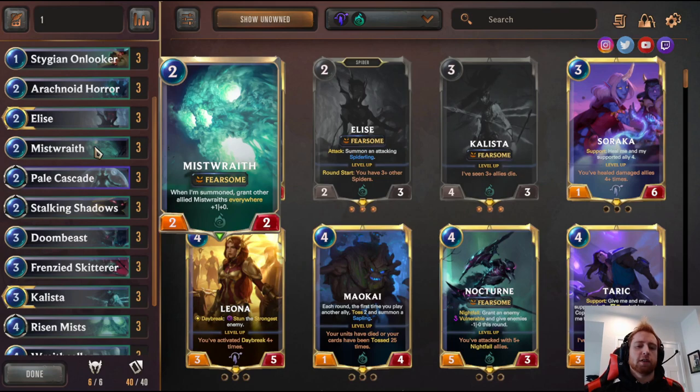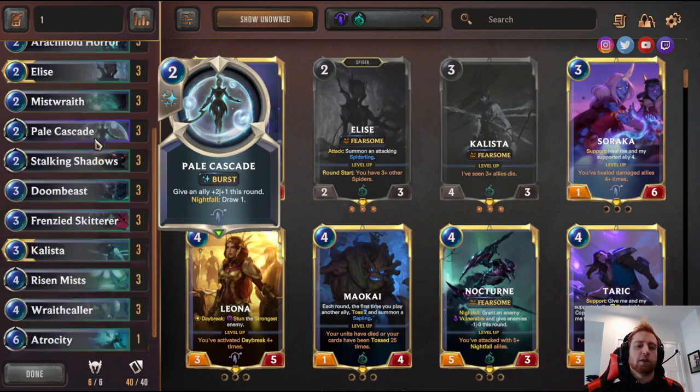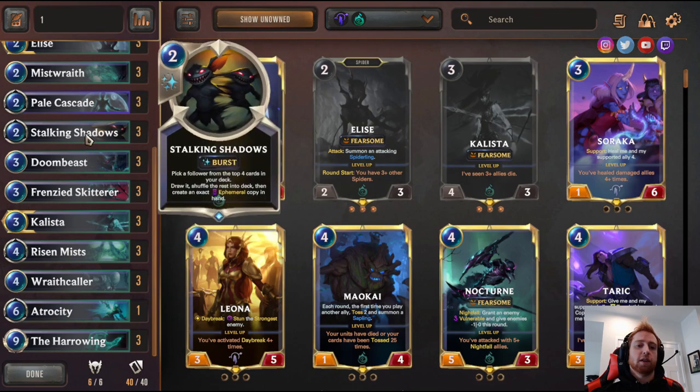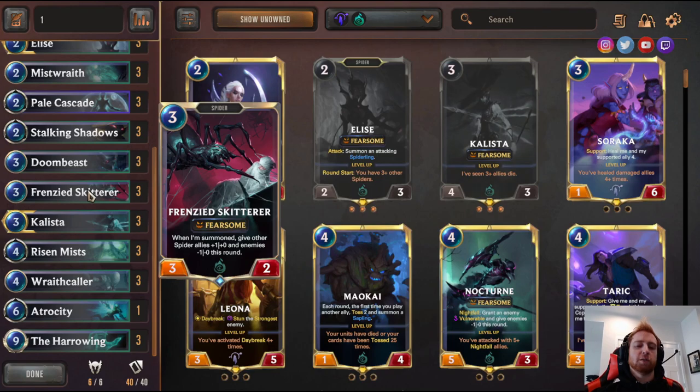Mistwraith — fearsome two-two. When it's summoned, all Mistwraiths get plus one plus zero. Pale Cascade gives an ally plus two plus one; if it's the second card played this turn, draw one. Stalking Shadows is good to find more fearsomes. Doombeast — if the second card played this turn, drain two and an excess, meaning they lose two life and you gain two life. Frenzy and Skitter buffs your spiders and makes all enemies lose minus one attack, so three-attack creatures can't block fearsomes anymore.